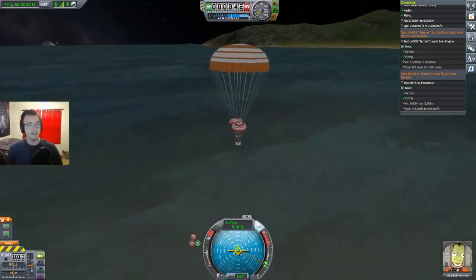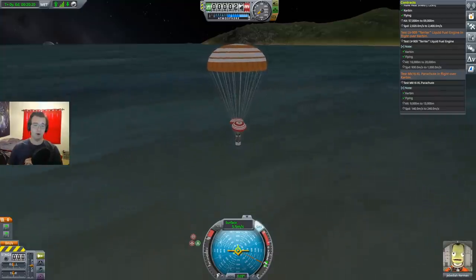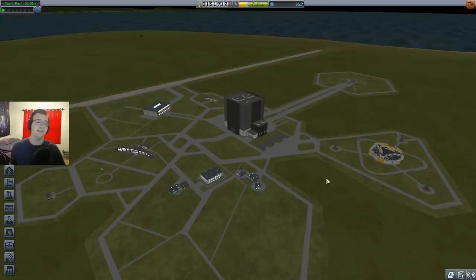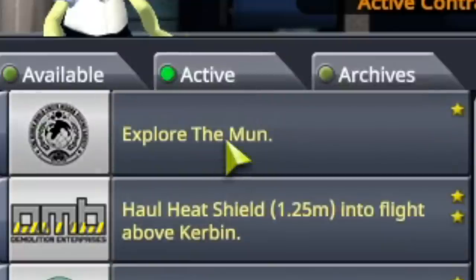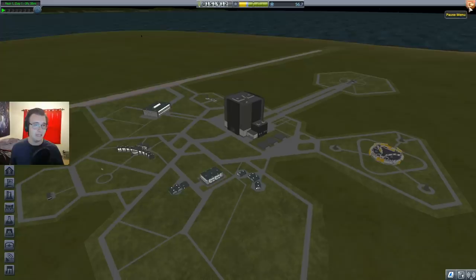Do we think we have strong enough stuff to make it to the Mun? Maybe I'll do one attempt before calling it. We're gonna go to the Mun — we're not gonna land on it, we're gonna go nearby it. The Mun is 11,000 kilometers away from us, which is quite the journey. We have the mission active — just explore the Mun, simply pass by it. It doesn't give specifics for how close we need to be, so we're just gonna hope for the best.